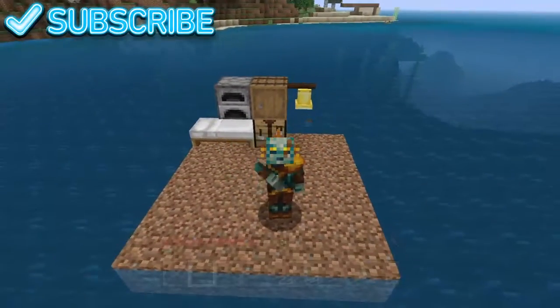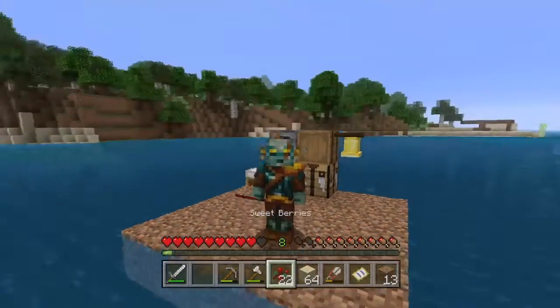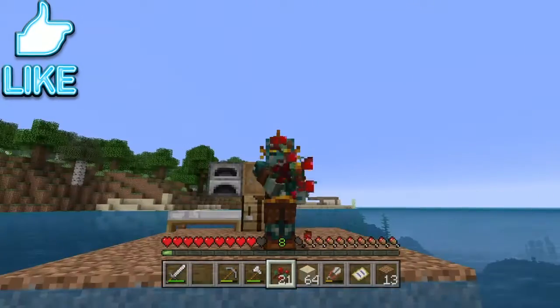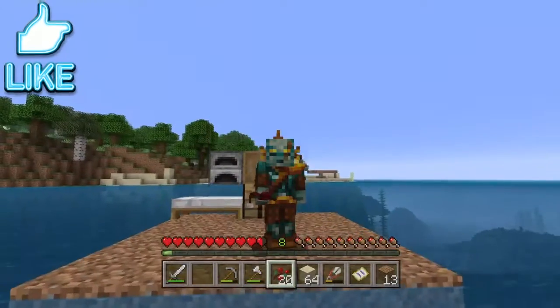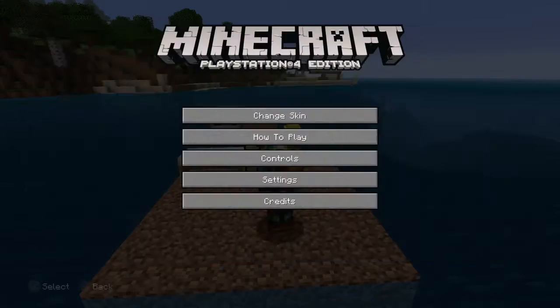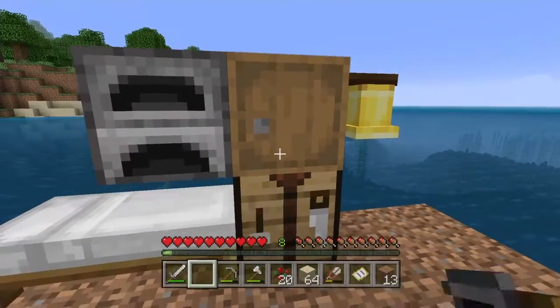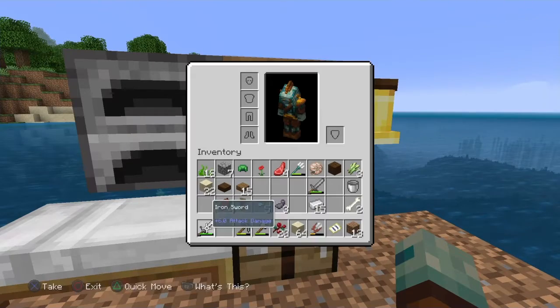Hey everyone, Ad here from Mind Maker Studios, and today we are back with Minecraft again. I changed my skin to like a sea guy — the skin's name is Ocean Archer — so we've got the turtle helmet now.